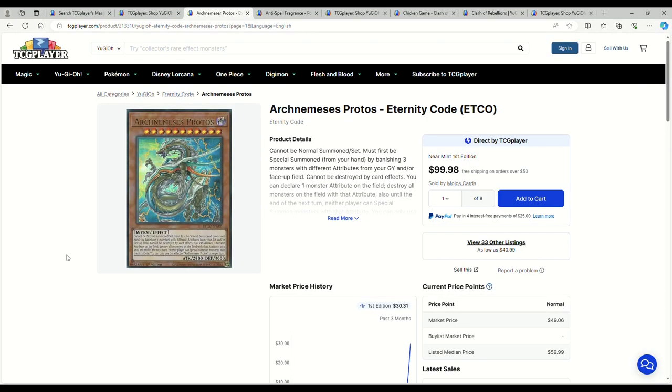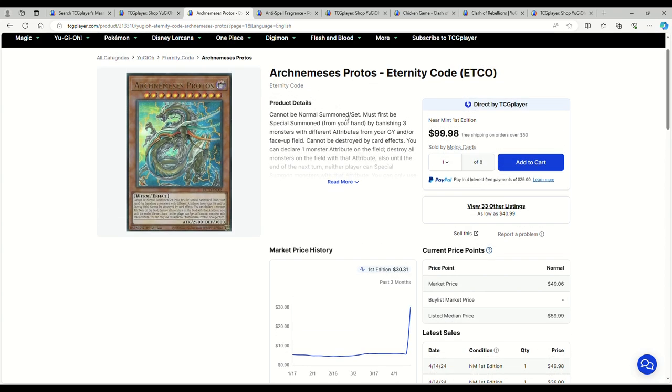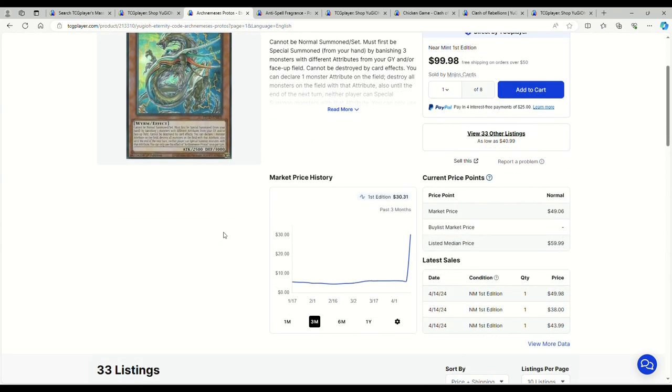Never thought I'd see the day where Arch Nemesis Protos was a hundred dollars. Hello ladies and gentlemen, your host Avriel R32 here. The power level just exploded — like we're in Dragon Ball or Jujutsu Kaisen. That's what happened: Arch Nemesis Protos hit a black flash and now he's at a hundred dollars.